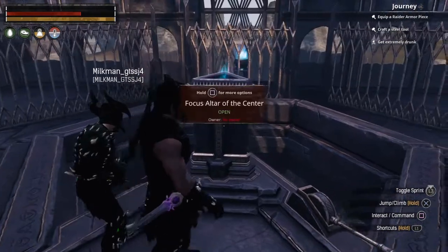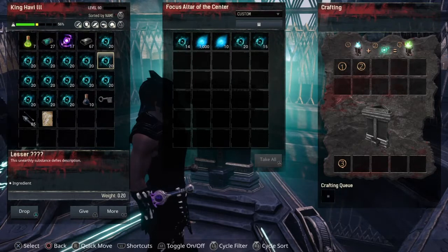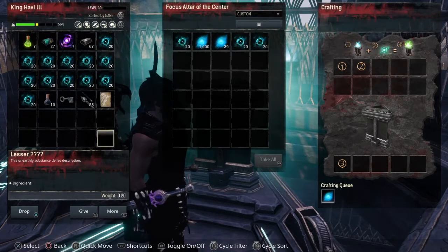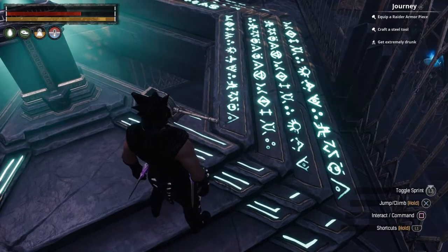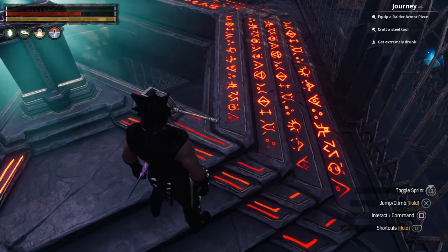You'll need at least a thousand Swirling Chaos, and you'll want to craft the Center Altar. Wait until the altar turns red, then pull the lever.